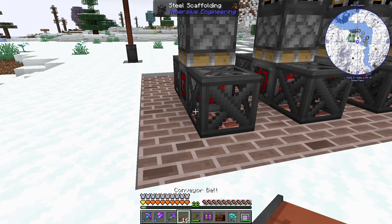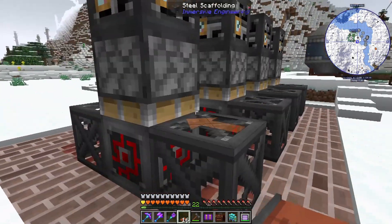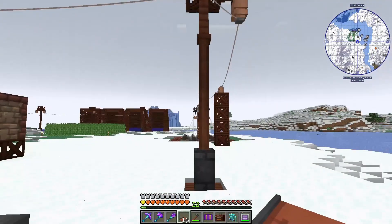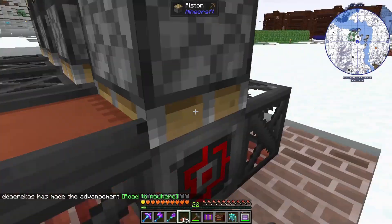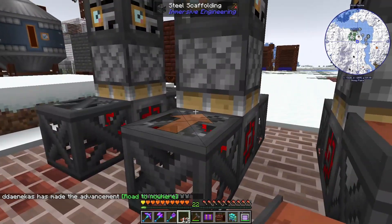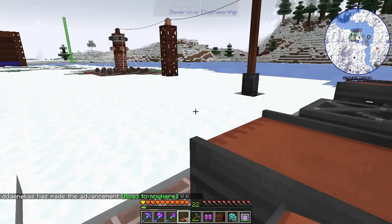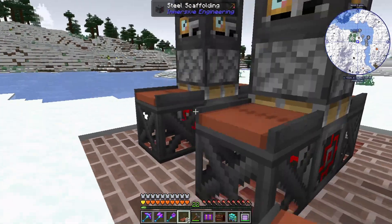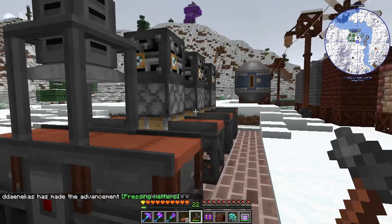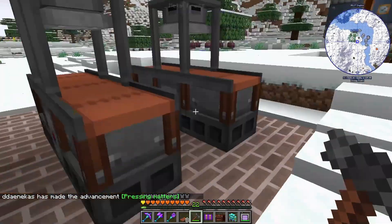Next up, of course, conveyor belts — and this is the easy part. If you want the conveyor belt to go that way, you face them this way. I want them to go this way, so we're going to face them this direction — like this, that way, that way, and this way. And now it's as simple as pinging this side. Boom — we have the Metal Press times four.